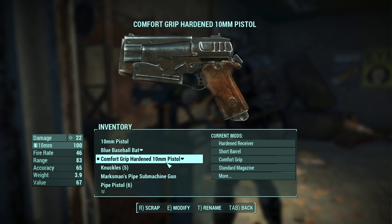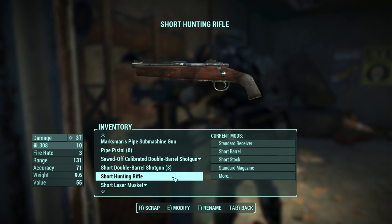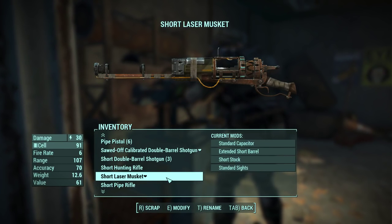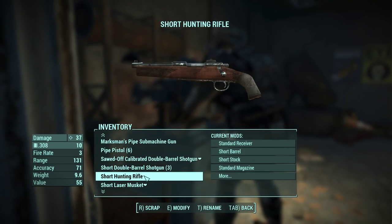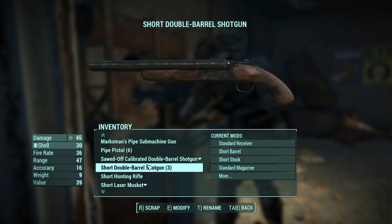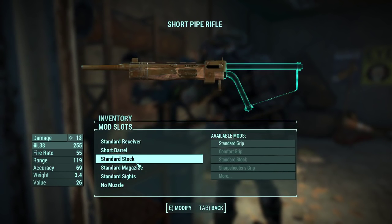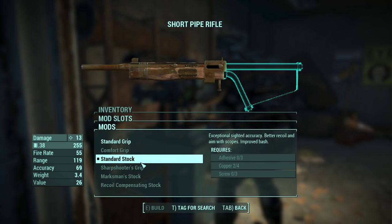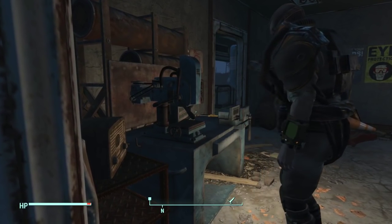We have a sawn-off shotgun, a short hunting rifle which we haven't tried yet, and a short laser musket. We'll try to upgrade the laser musket as well - fair enough, can't do much there. We could upgrade the hunting rifle magazine but we already have that one. The pipe rifle apparently already has a better grip. That looks like about what we can do for now since we've used up most of our crafting materials.